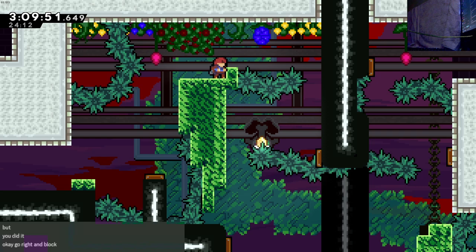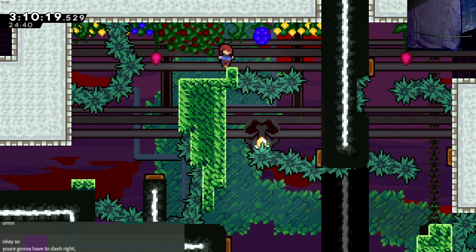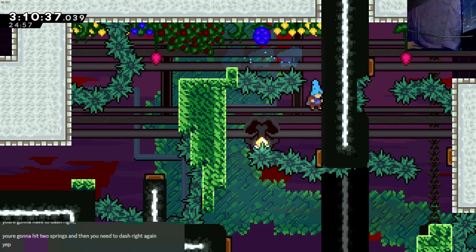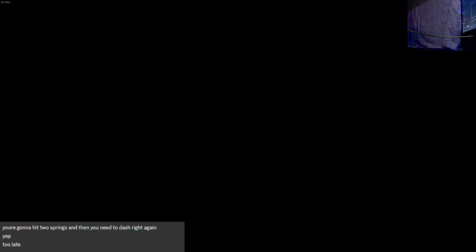I'm really afraid that I'm gonna jump too high and hit a spike. Is there anything? Or can I just hold jump? Okay. Remember that I also have climb, so if I need to climb anything. So dash right, bam bam, and then dash. Okay. Wait, how late do I have to do it? Do I have to do it like immediately as I hit the other spring? It's like bam bam bam bam.